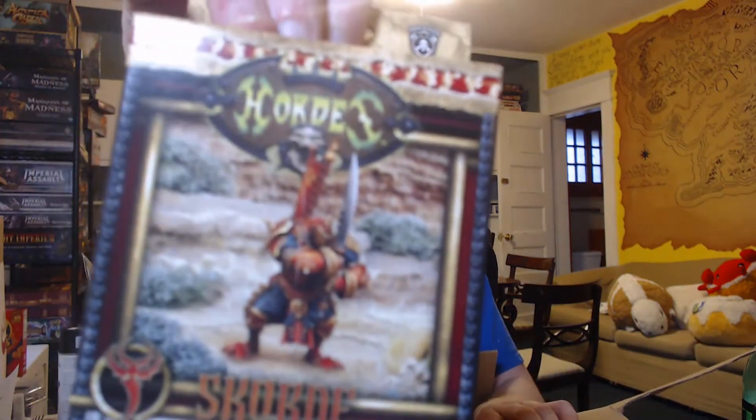Then we've got a Skorne Cyclops Savage - one of their light Warbeasts. Their Warbeasts are animals, usually things that they've enslaved, because that's what they do. Even in the roleplaying book, they don't actually have a coin system - they just have a slave value for everything. Then we've got a Cyclops Raider.